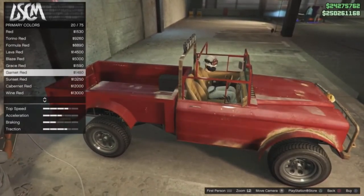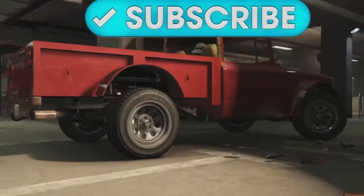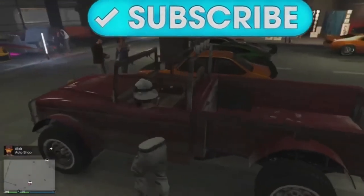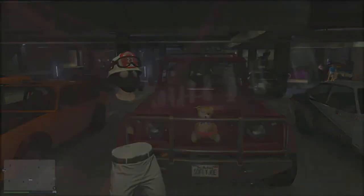You guys now have Trevor's truck in GTA 5 Online. It's your boy SoFly SoJoe — hit that subscribe button, hit that like button, turn on all notifications. More future videos like this are on the way. I'm out, peace.